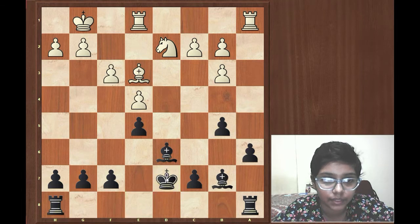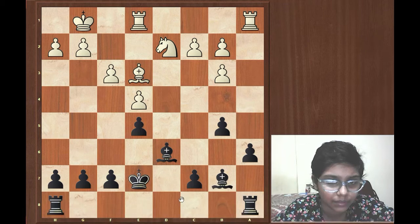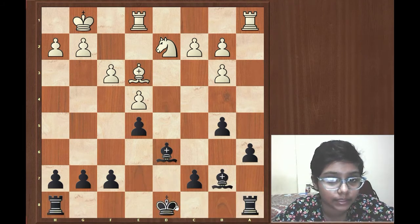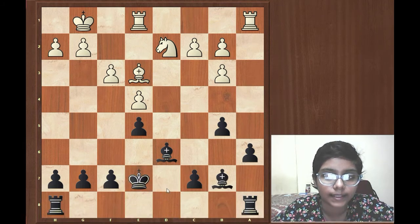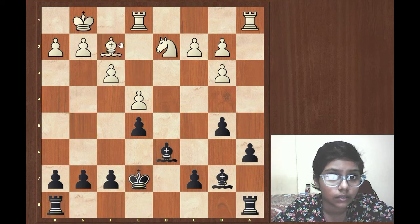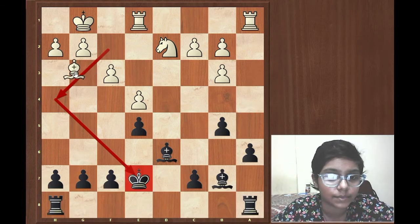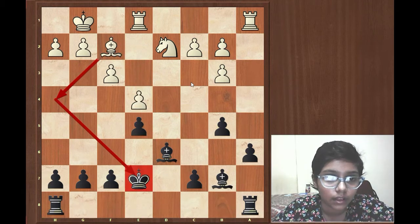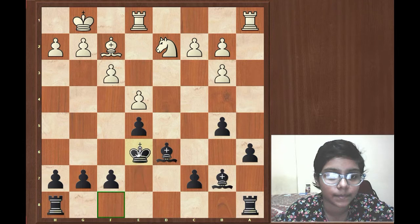And now Alekhine goes for King e7. I think King d7 and King e7 were both equal, because by both moves you can play Rook ad8 or Rook he8. However, Alekhine in the game went for King e7. Frederick goes for Bishop f2 — he is threatening Bishop h4, a check on the king on e7. He is also threatening Bishop g3, putting more pressure on the e5 pawn. After Bishop f2, Alekhine is forced to move away his king, so King e6.